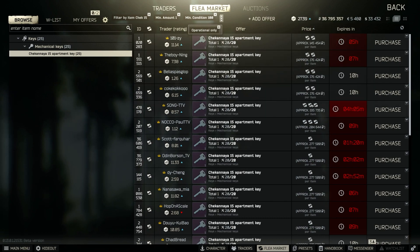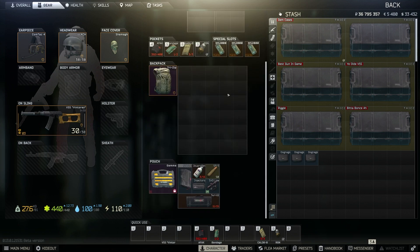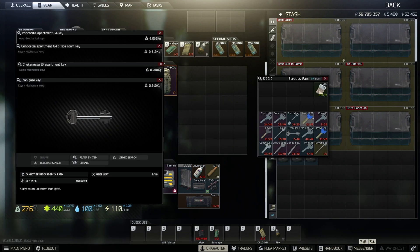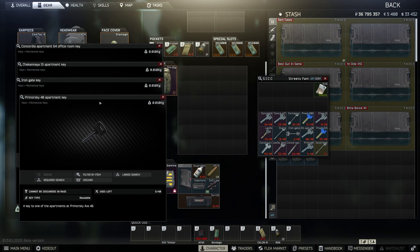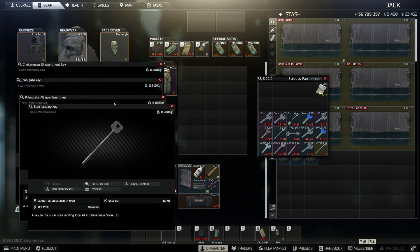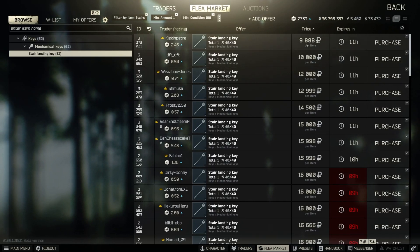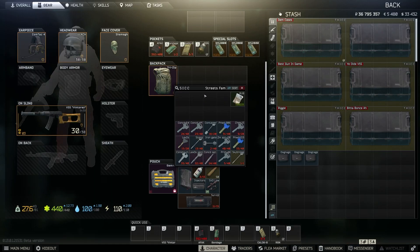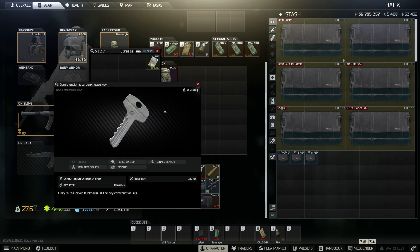You're going to have to be searching coats for most of these — I'll be making a coat guide on Streets as well. You can also get them out of filing cabinets; eventually I'll get around to making a filing cabinet guide because there's an absolute ton of them on there. Another good one is Remorski 48 apartment key. Also make sure you get the stair landing key — this is dirt cheap and it's pretty OP. Another key worth picking up is the construction site bunkhouse key.